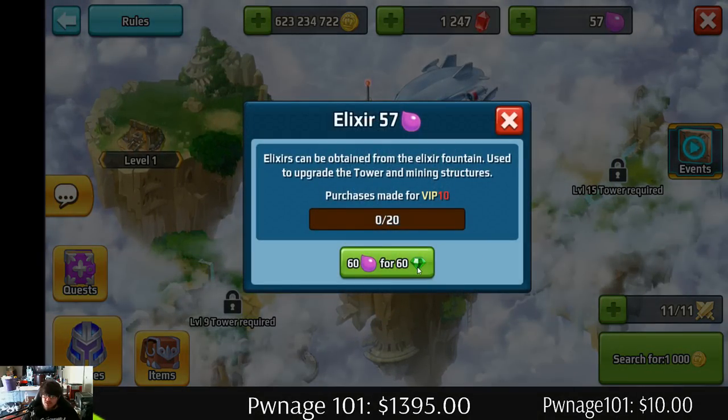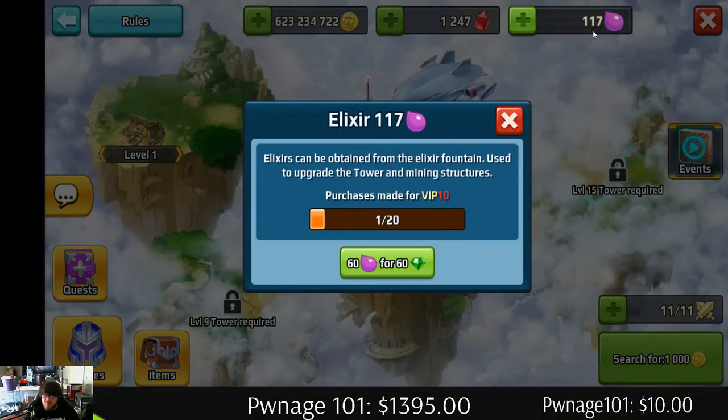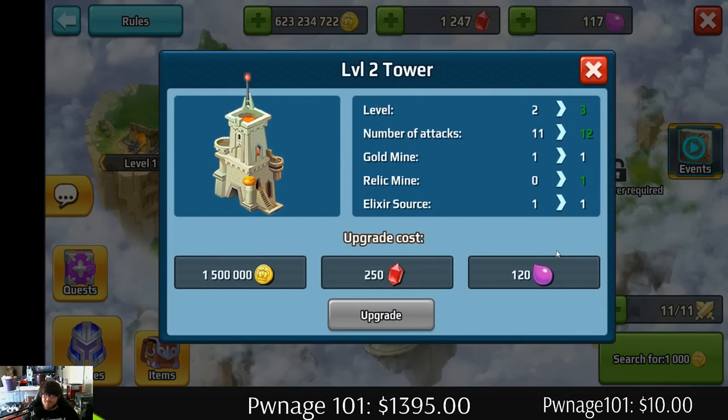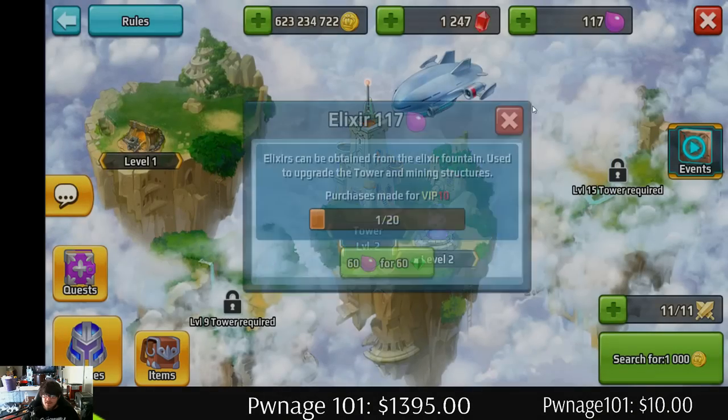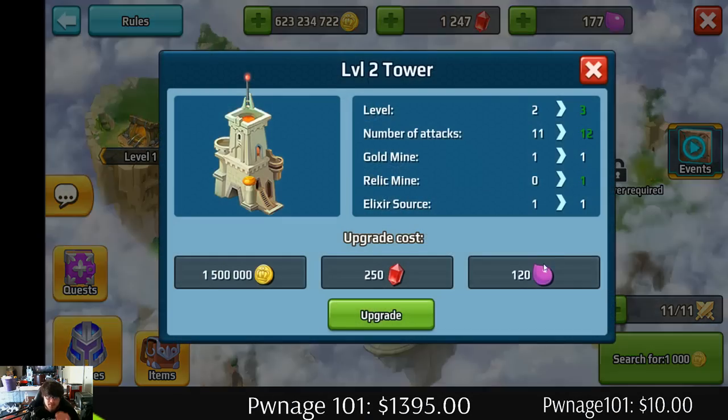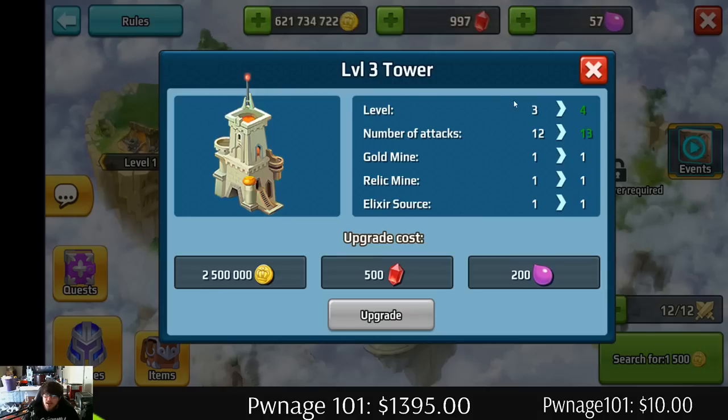I'm just gonna show you — you can use some diamonds and grab some elixir. I need three more elixir. Whatever, I'm gonna do it for y'all. You can upgrade — bam — and then you just click upgrade and that instantly upgrades it.